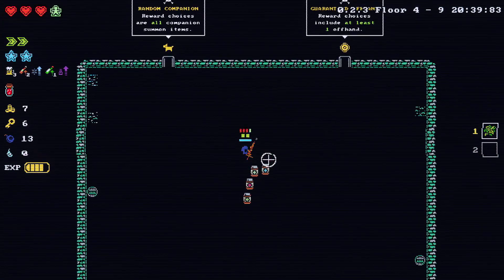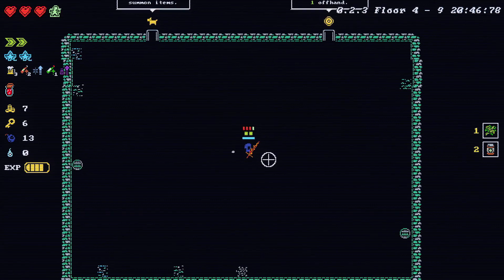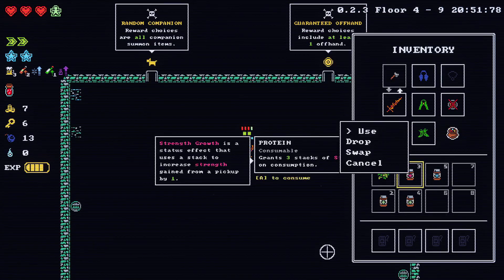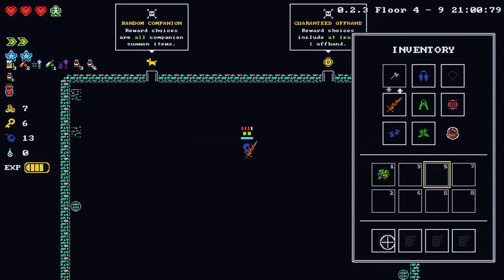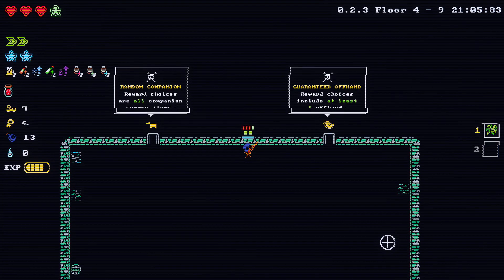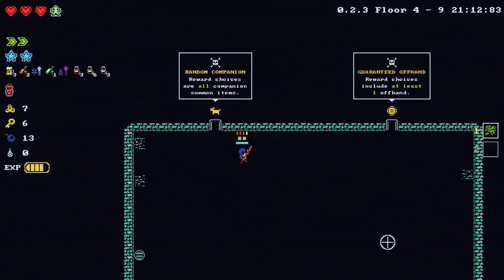I didn't have to lose a life for that — I should have to beat a monster. Glance — three stacks of dexterity growth! Now I have these all on at once: strength gain, dex gain, dex gain. Might as well take the intelligence one as well then. Random companion, random offhand — I'll go with the companion.